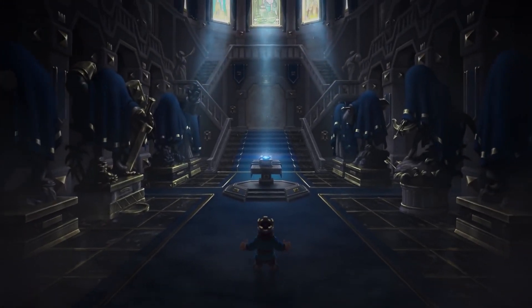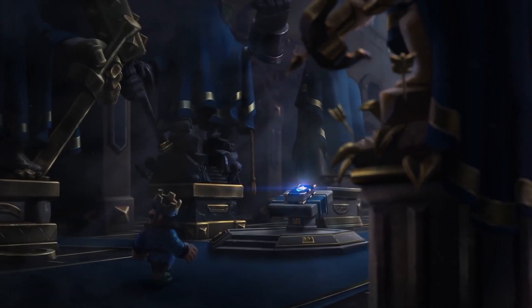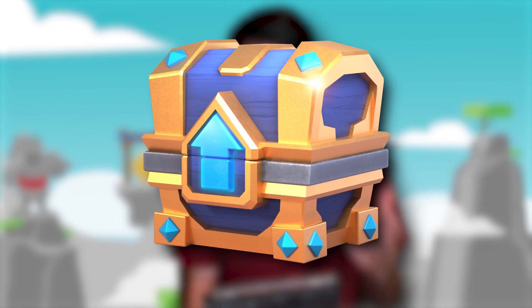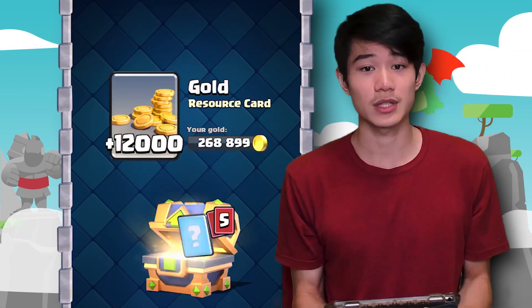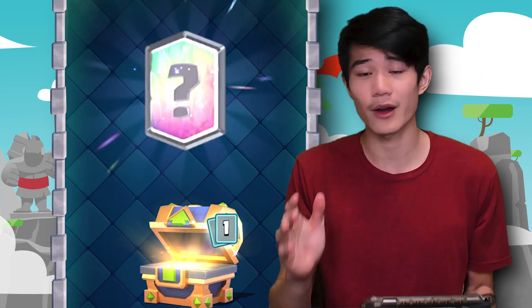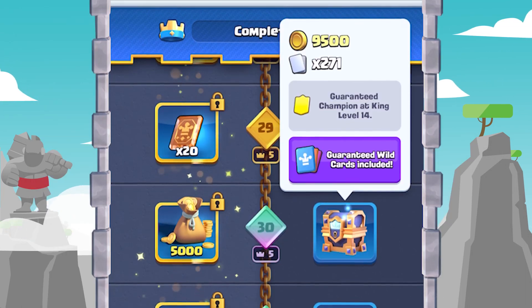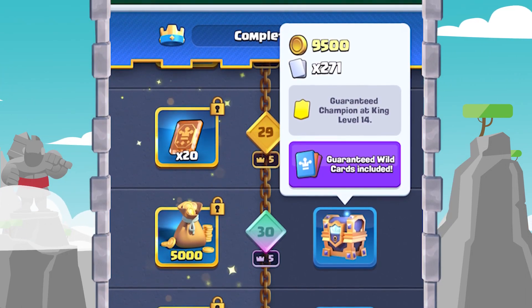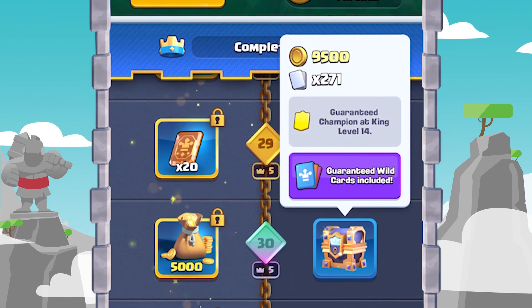There are many ways to get your hands on these heroes once the update drops. If you're at King Level 14, you can unlock them from chests. Clash Royale is also introducing a new level up chest that each player will gain once they reach a higher level. Once you reach level 14, that chest is guaranteed to give you a champion. The free track of Pass Royale also has a new Royal Wild Chest which guarantees a champion when you're at level 14.